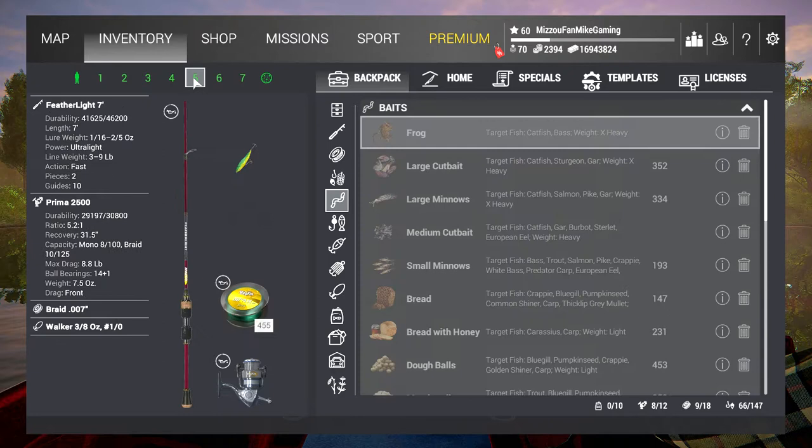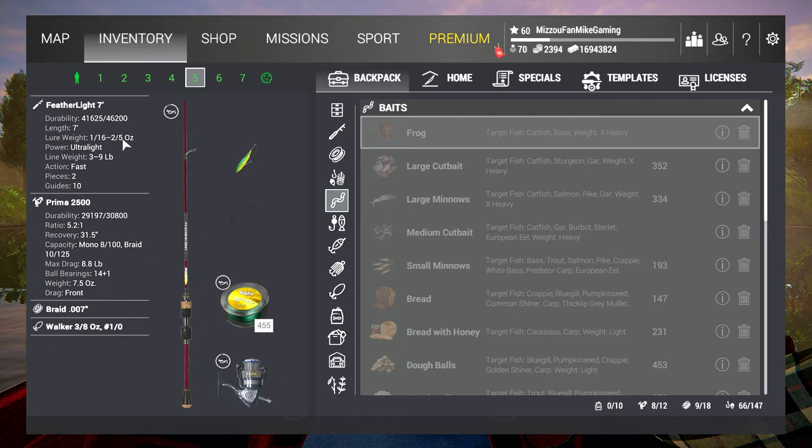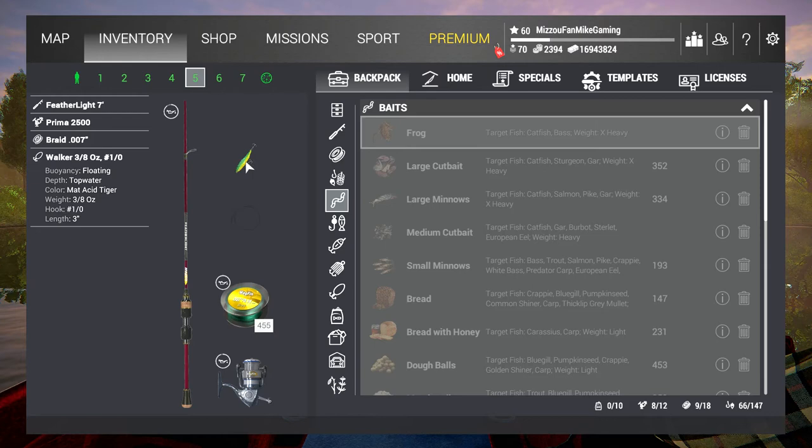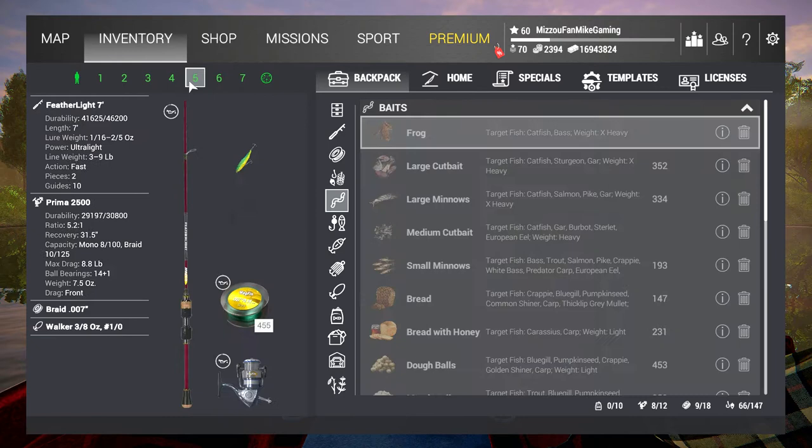I'm also bringing a Featherweight Seven rod. It goes from one-sixteenth of an ounce to two-fifths of an ounce. The reason for this rod is I want to use a three-eighths-ounce number-one hook walker lure — the matte acid tiger, which is yellow and green. Most featherlights are quarter-ounce max, but this one will allow us to put two-fifths ounce, which will comfortably throw this three-eighths-ounce lure. You can get this rod in your double digits as a new player.